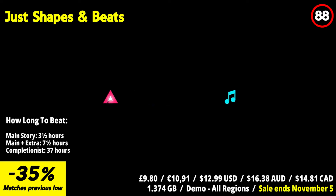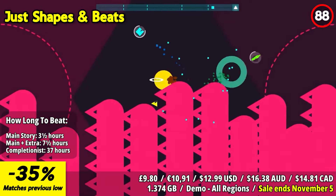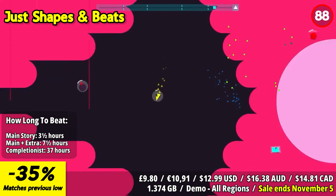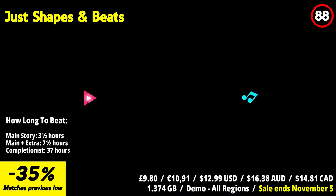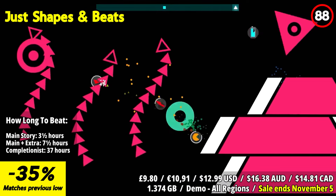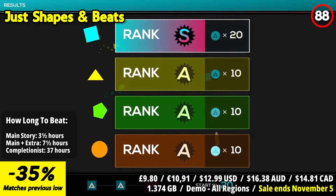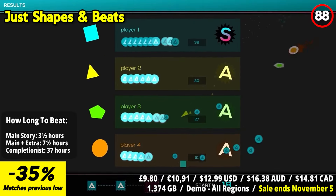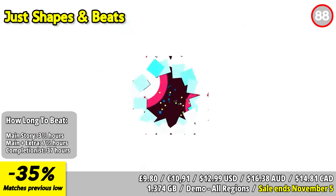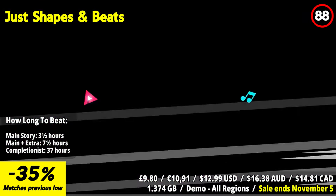Just Shapes and Beats is a wild ride through a musical bullet hell where the rules are simple: avoid shapes, groove to the kick-ass beats, and embrace the inevitable cycle of repetition and demise. In this chaotic co-op experience, players must navigate through a barrage of colorful shapes and pulsating beats, all while striving to stay alive. It's a fresh take on the shoot-'em-up genre, injecting a dose of collaboration into the heart of the gameplay.